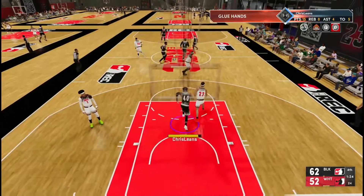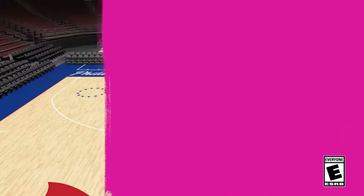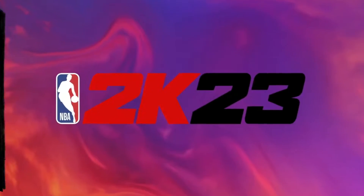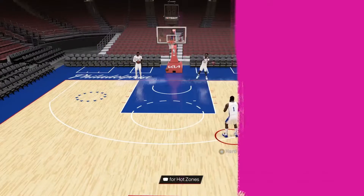We also have some NBA 2K23 shot meters — let's look at these here. Right away I can see the bar at the bottom and the top of the green zone.